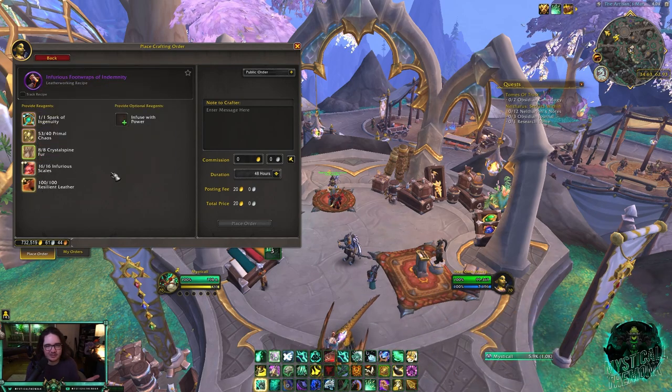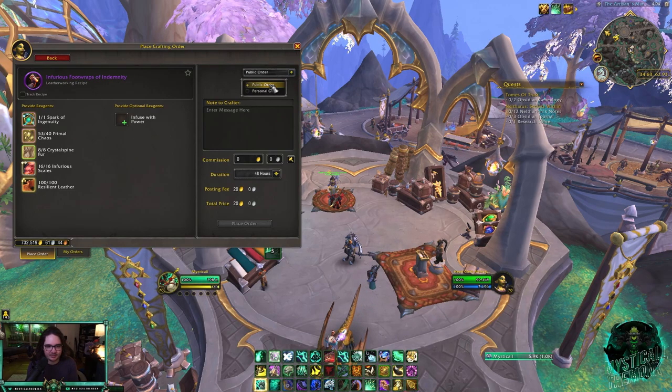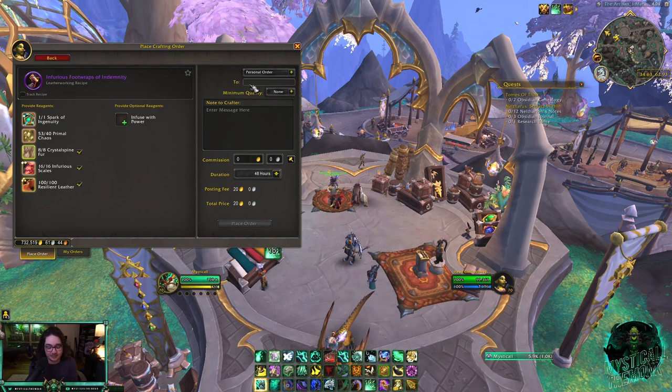For the Crystalline Fur and Furious Scales, or any other reagents you need, you're just going to buy them off the Auction House. I think overall these cost me about 12k gold — nothing crazy.